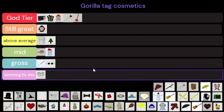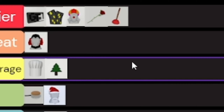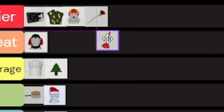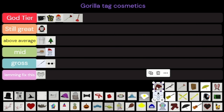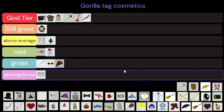It would be disrespectful for me not to put the plunger in God Tier. I didn't even know this next thing was a cosmetic and it's ugly so I'm putting that in gross. The stick is God Tier — only given to the best of the best, the greatest in the batch.